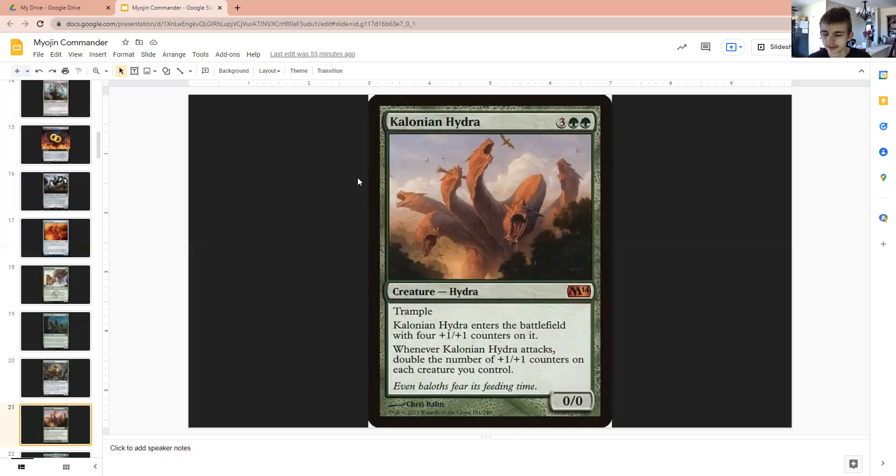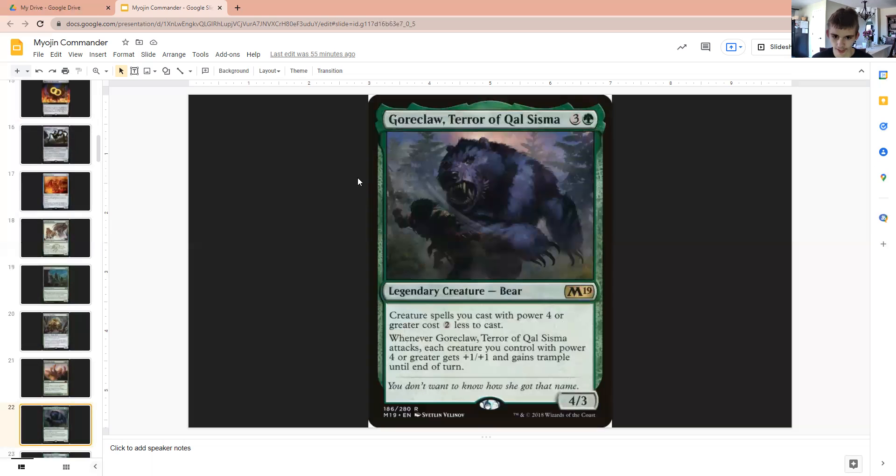Colonian Hydra — this is just a game ender. You see this normally in my green decks. I could do a top 10 recommended cards for Commander if that's what you guys want for the 20-subscriber special. Let me know in the comments, and if you're the first one, you can decide the commander for the next video. Anyways, moving on.